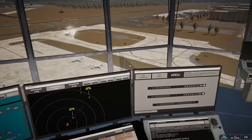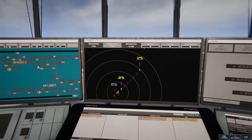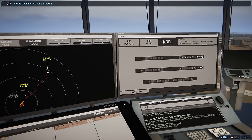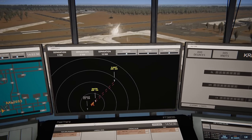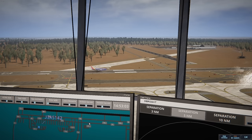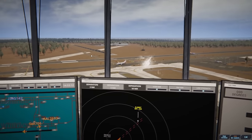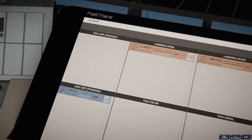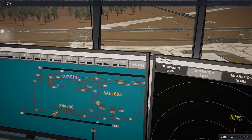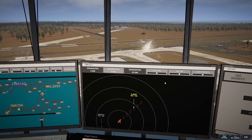Southwest is out of here, and the other Southwest — 706 — is on final. Southwest 3623 has now taken off. Raleigh Tower, Exec Jet 667 on final 23 Right. Exec Jet 667, wind 0 at 5 knots, runway 23 Right, clear to land. Blue Streak 5142 with information Mike, requesting push and start. Blue Streak 5142, pushback approved, expect runway 23 Right. They're going to Charlotte. Southwest 706, taxi to terminal via Alpha.